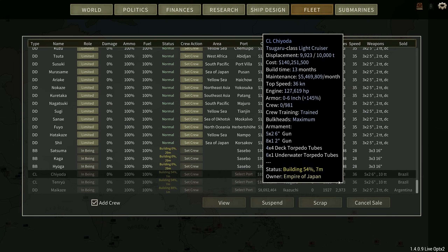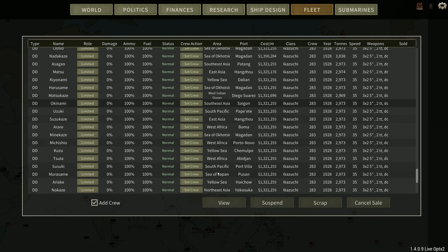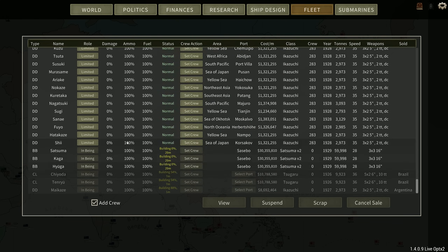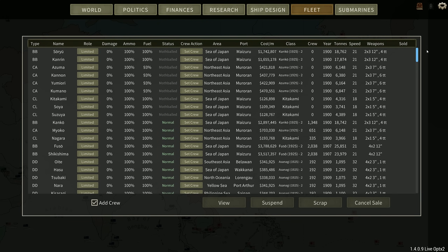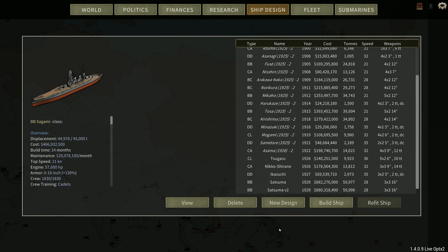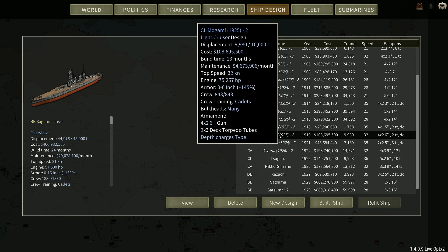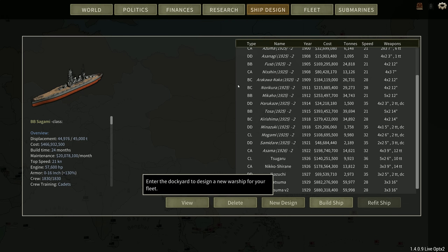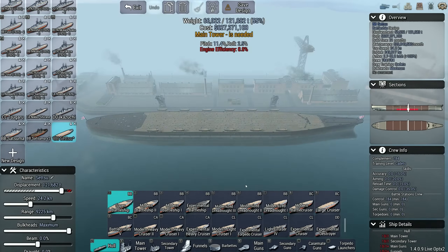If you do make a mistake with a design and you spot it quickly enough, or you don't mind restarting production, that is how you can fix it. Anyway, that is not all the design work that needs done — I promised at the end of the last episode that I would build the battlecruiser companion ships to the Satsuma.